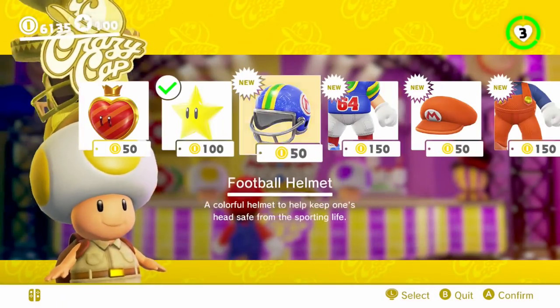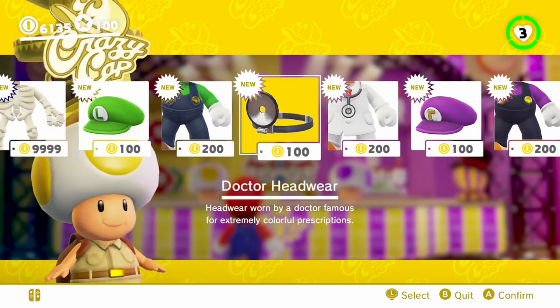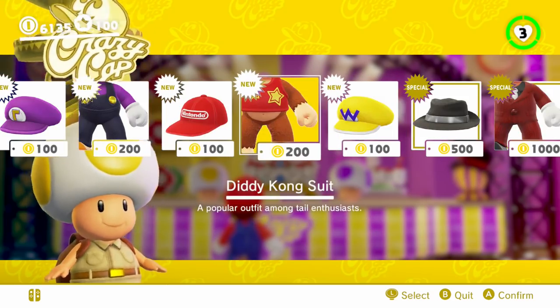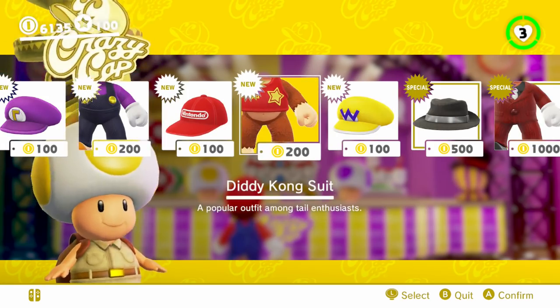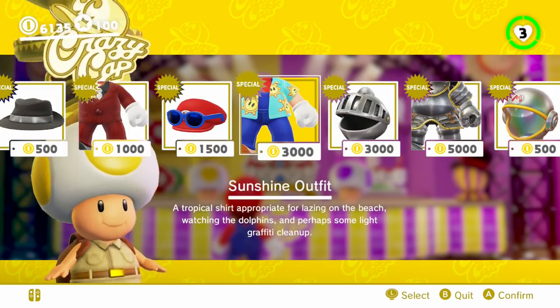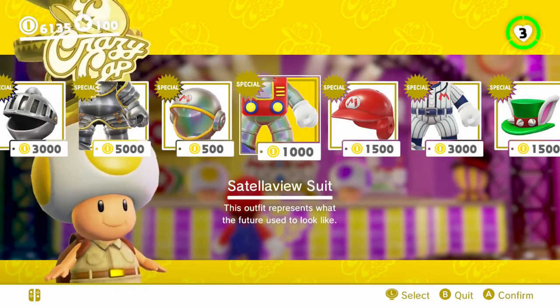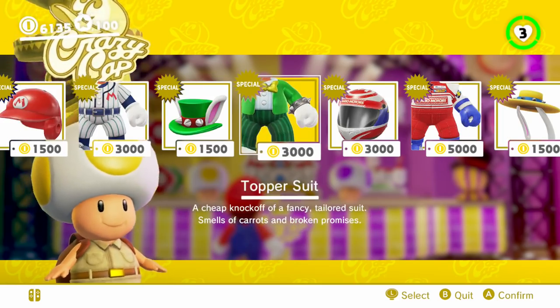Now, about the rest of the stuff — there's a whole bunch of stuff that you can buy now post-game, especially after some updates happen. This actually looks really, really good. It really does make Mario look like Diddy Kong from the back. There's a ton of stuff here, including a little reference to Super Mario Sunshine. Holy poop, you can even look like the Toppers.